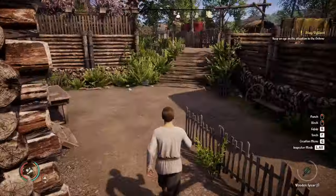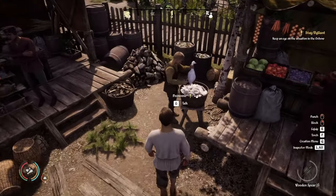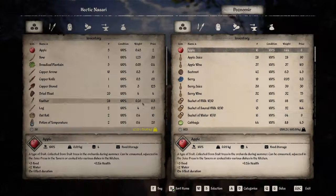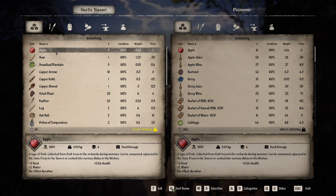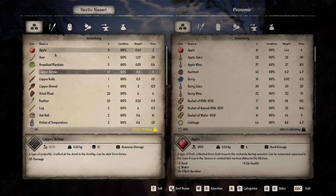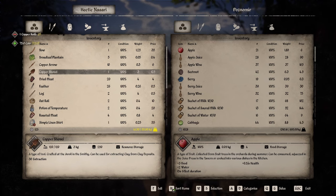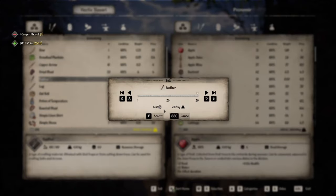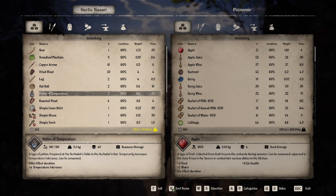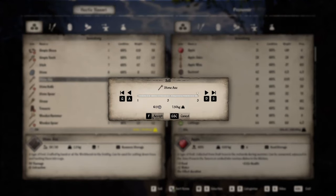We're a little bit encumbered, so we're going to waddle over and find a vendor to sell some things. This guy plucking the duck is probably a good option. You can sell whatever you want, but I highly recommend keeping the bow and arrows. I'm going to sell the apples, the copper knife, the shovel, all of the feathers, and the roasted meat. We're also going to sell the stone axes.